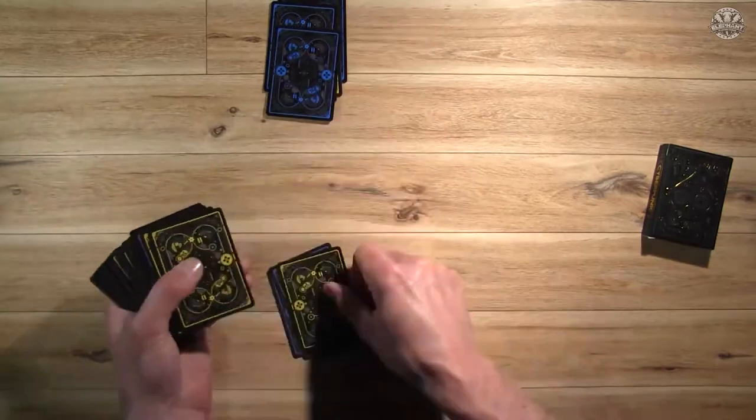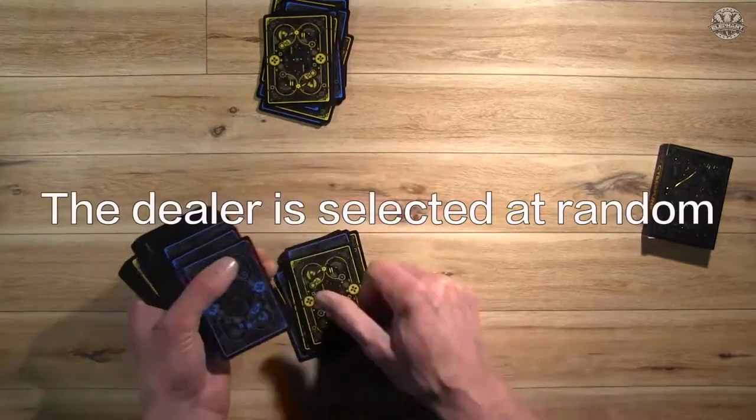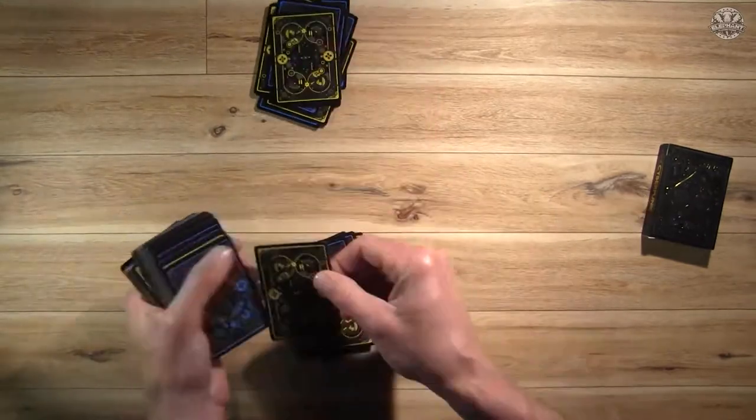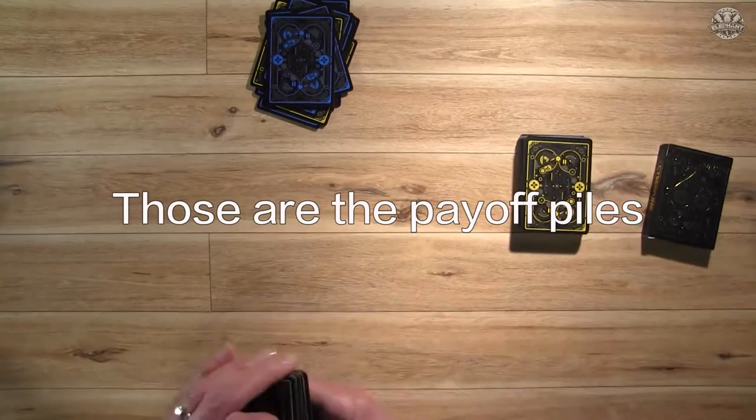The object of the game is to be the first player to get rid of all of your cards in your payoff pile. The dealer is selected at random, then shuffles and deals out 20 cards to each player, and those are the payoff piles.